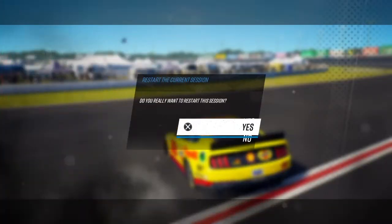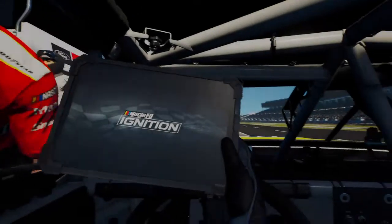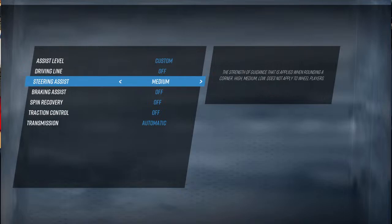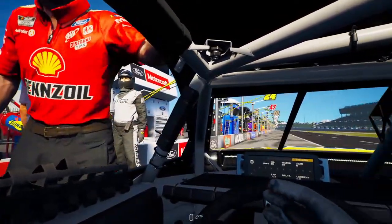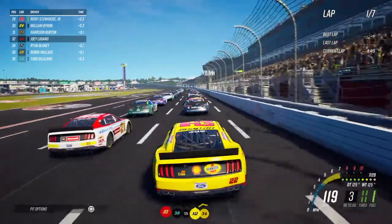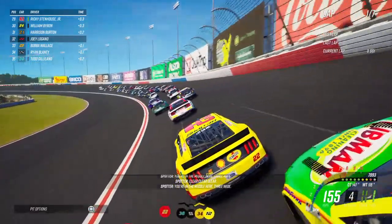The AIs are pushing and I already wrecked myself — that's just great. I think I just got a push from my teammate Ryan Blaney. I'm gonna turn the steering assist on — not because I really need it, but just because I don't want to get wrecked by mistake. These are new cars and I haven't played this game in like a month. I keep pressing X for the skip button because I haven't adjusted to the change yet.